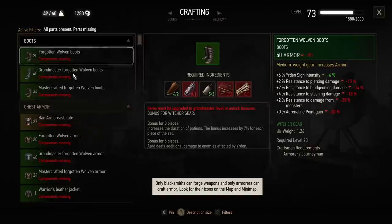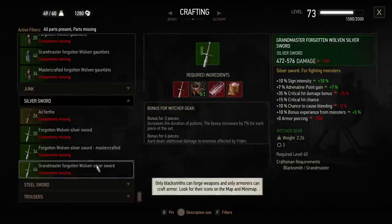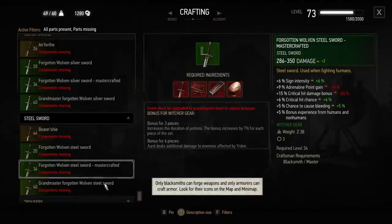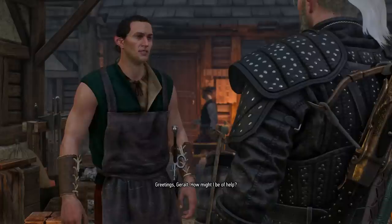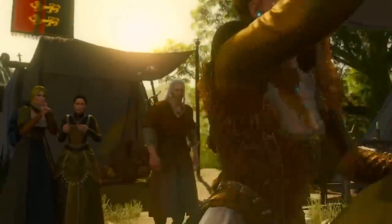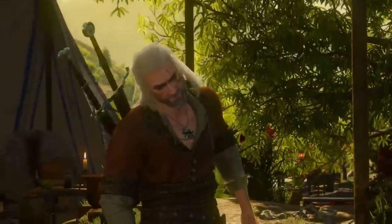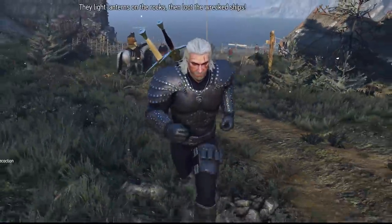So once you have them, they can go up to Mastercrafted and even Grandmaster versions, with level requirements similar to the other Witcher sets. The set bonus unlocks only at Grandmaster level, so for that you'll need to go to Blood and Wine. And like the rest of the armor sets, this one changes appearance at Grandmaster — quite significantly, I might add. It turns from Season 1 into Season 2 armor.